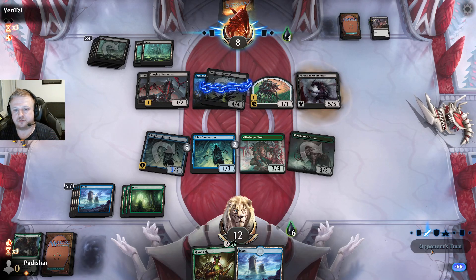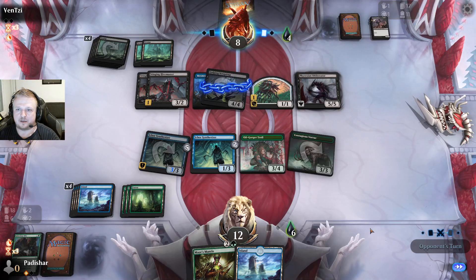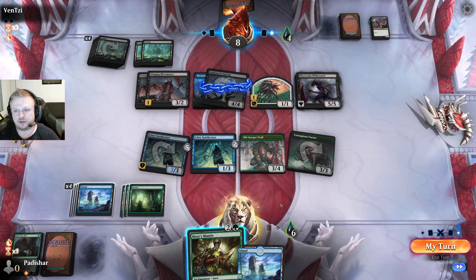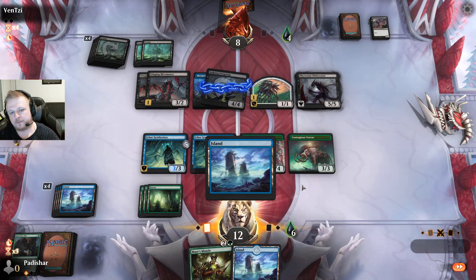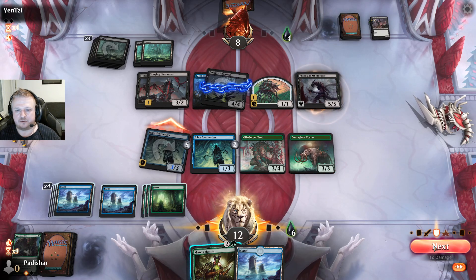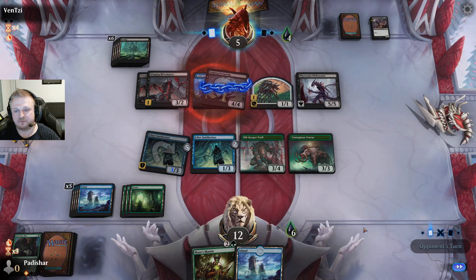They have three blockers but of course they can block these guys. If I draw a non-creature I can threaten lethal unless they get another Anoint with Affliction. I think if they had it they would have used it already. I can take the five damage — that doesn't matter at all. Since I don't have a lethal attack now I'll just attack with this guy; next turn the Mantle with the Synthesizer will be lethal.